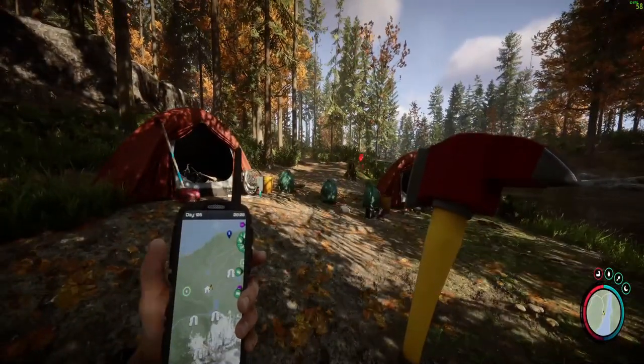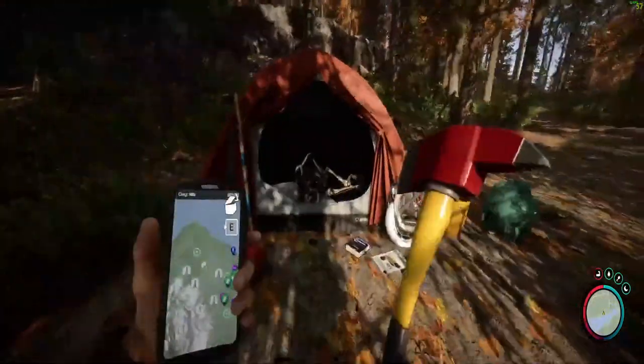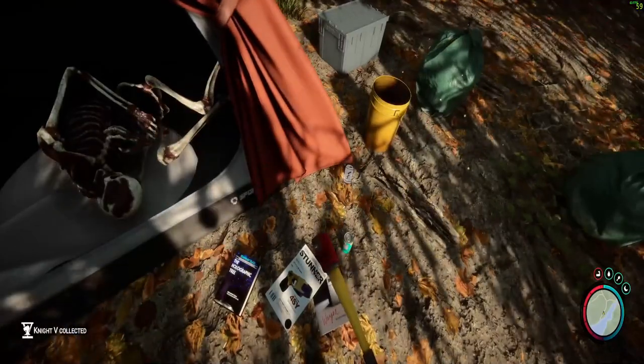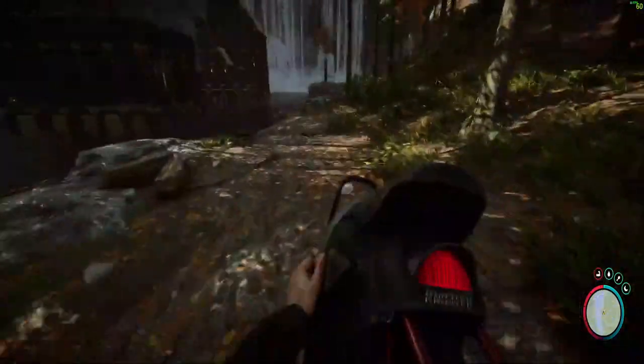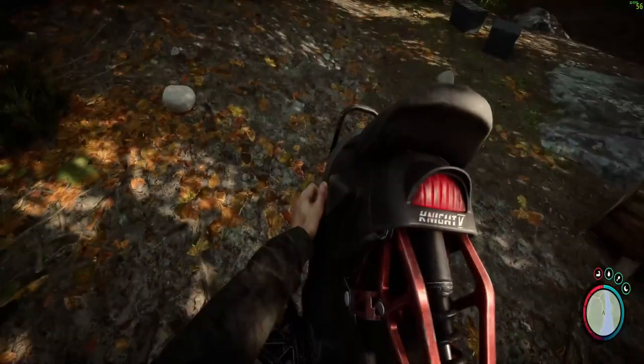You can see in the map where it is. Right in this tent there is a unicycle, and you just need to press E to carry it and take it to your base. If you want to ride it, you just press the left mouse button.